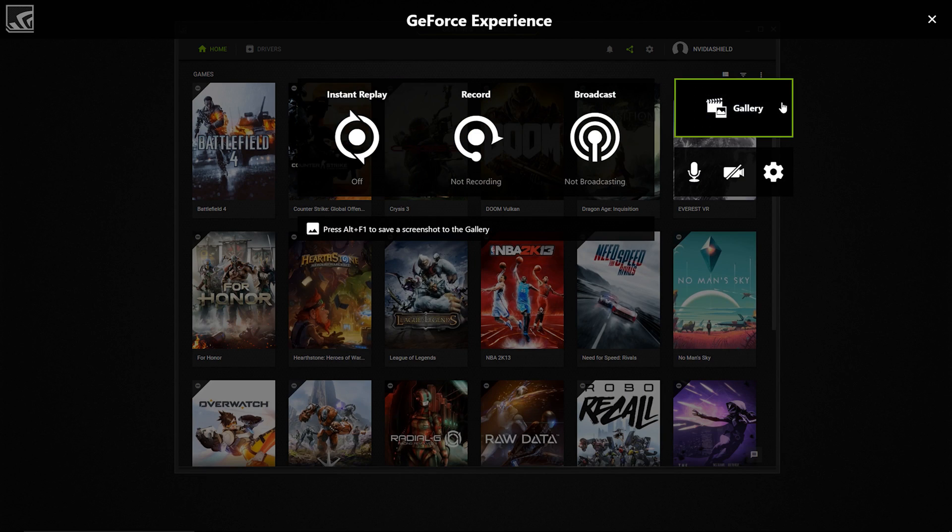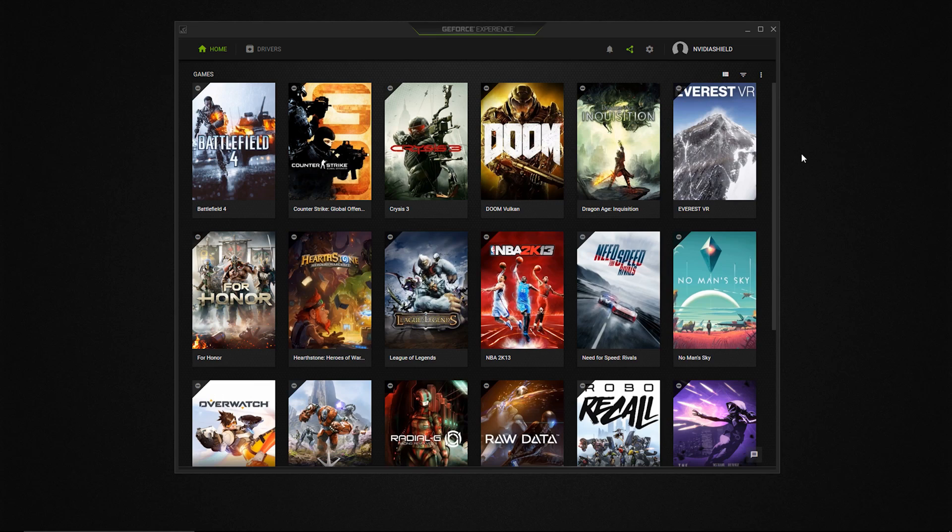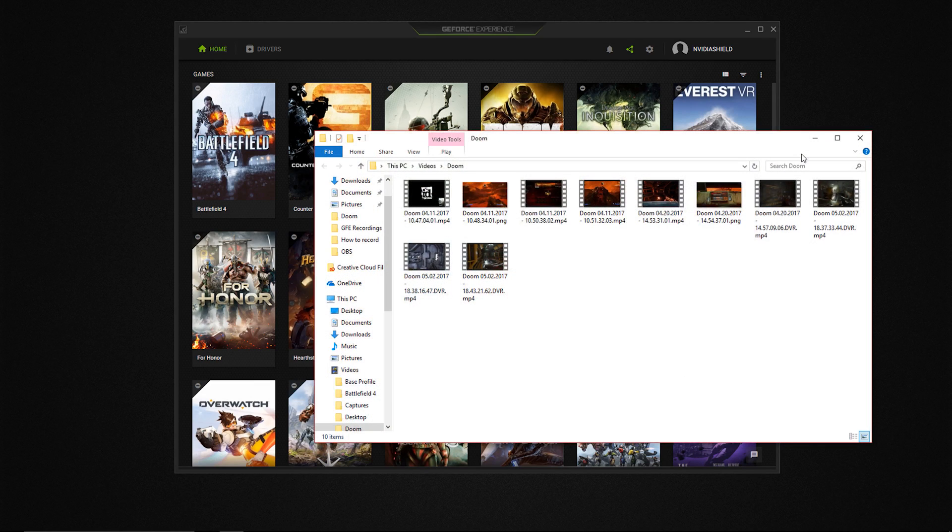To see your videos and screenshots, go to the gallery. Click on Open File Location whenever you want to bring up the folder with all of your media.